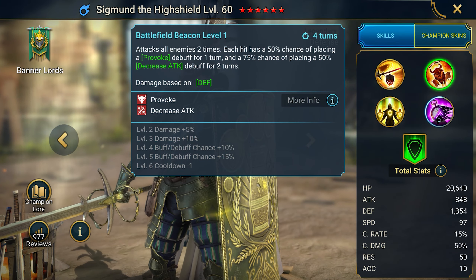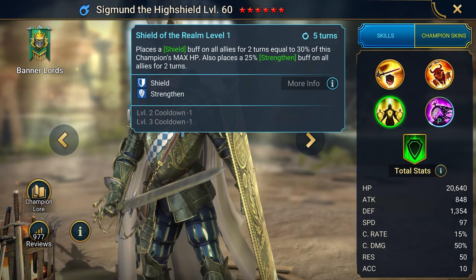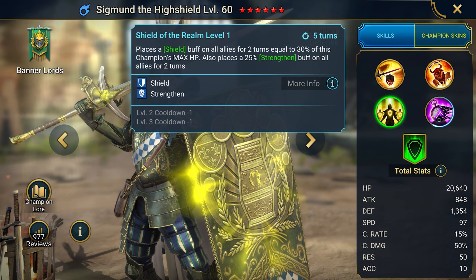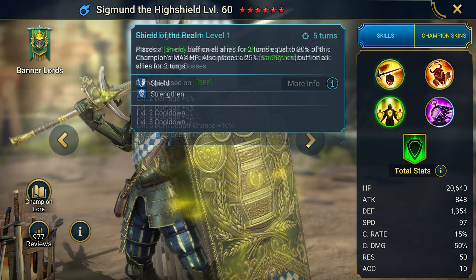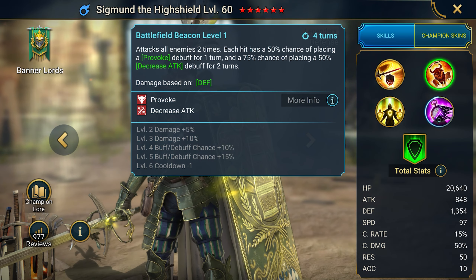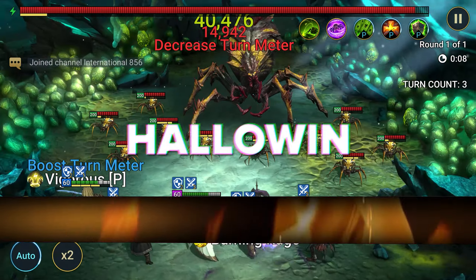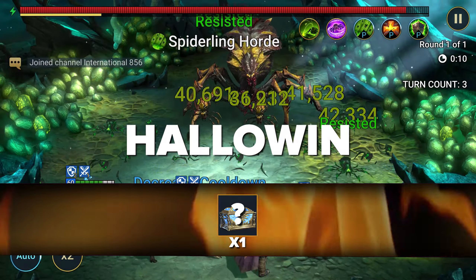Sigmund provokes enemies and has great defense to withstand damage. He's unique in that he provides a shield buff to allies, removes shields from enemies, and even removes attack down from allies. Here's another very unique code — HOLLOW WIN — which unlocks a chest with random rewards. It's a questionable bonus but you might get something really cool.